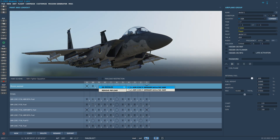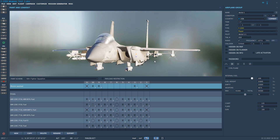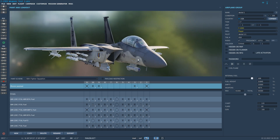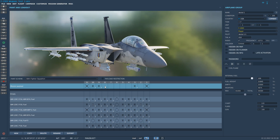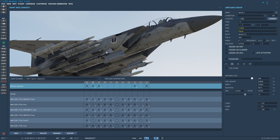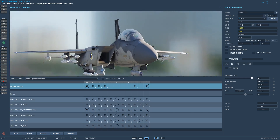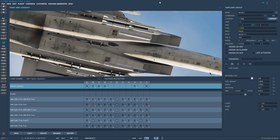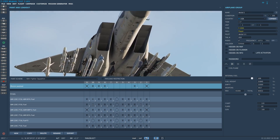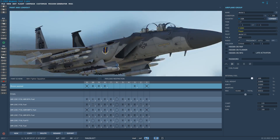Pylon 9 is the same deal — AMRAAMs — and just no Sidewinders on these upper rails yet. I'm still working on that, and eventually, hopefully, I'll have AIM-9X Block 2 Plus on there as well. The fuselage stations are where things really get interesting, so let's go to Station 8. We can see that we can have single AMRAAMs, but we now also get the AMBER rack, so no more missiles clipping into the targeting pods. It's really nice to be able to carry two AMRAAMs very close together.